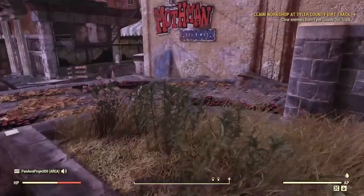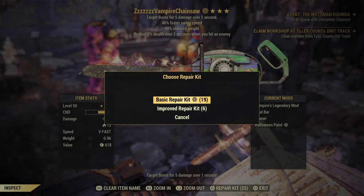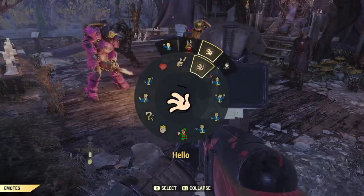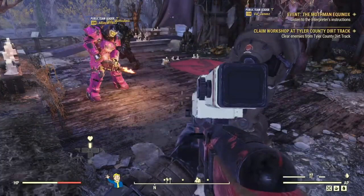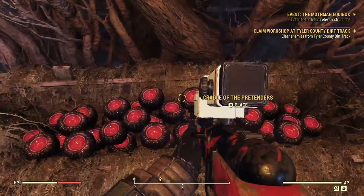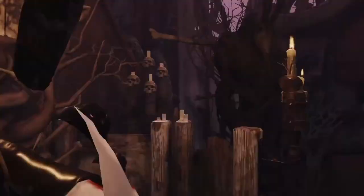This is the cradle — it's not activated yet. I'm going to see if I can deposit it yet. Let's go ahead and place it. And that is all that you need to do with the perfect Mothman egg: put it in the cradle.